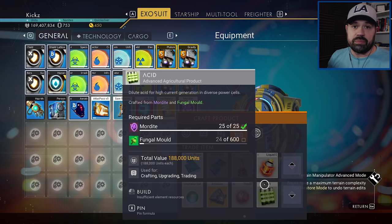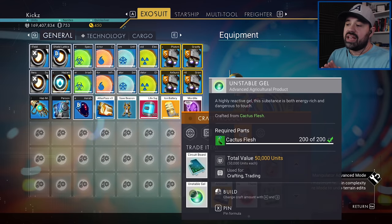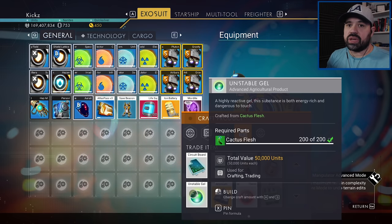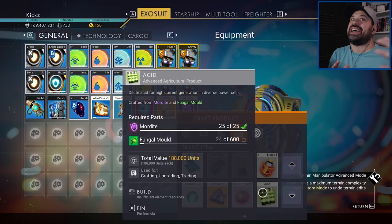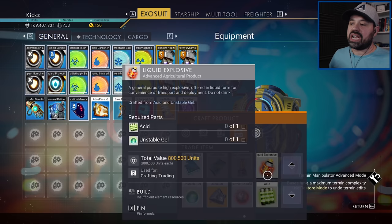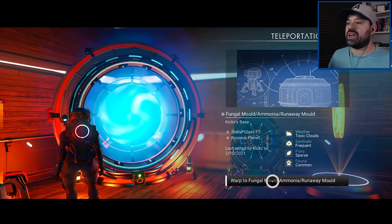I don't know the exact harvest ratios yet — fungal mold I'm not sure what it gives, but I have some planted somewhere. Mordite I don't have, so I'll assume it's similar to faecium at 42, or maybe 84 like selenium and frost crystals, or maybe 168 like cactus flesh. Unstable gel uses 200 cactus flesh, and each cactus seed gives you 168, so the perfect amount would be 25 seeds — zero left over. The problem is 25 times 600 unless fungal mold is as productive as cactus flesh — we'll see.